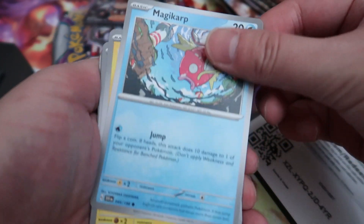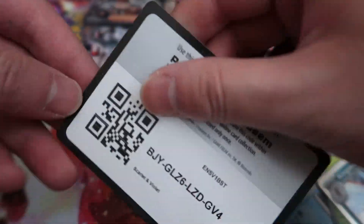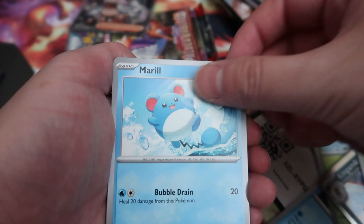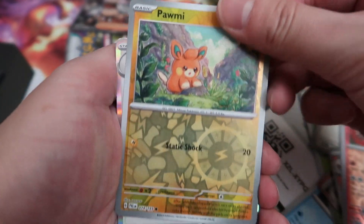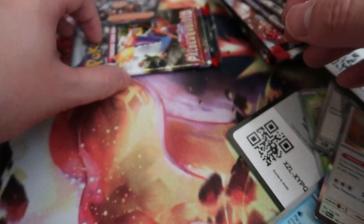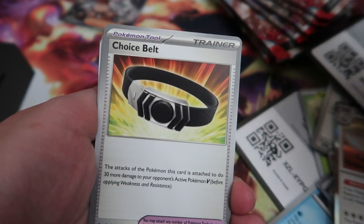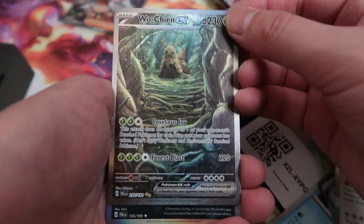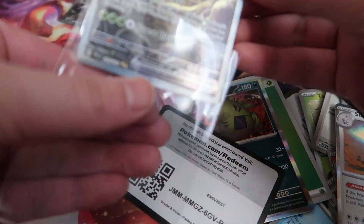Alright, speed-running through these — Magnemite, spider dog, Otter, and various commons. These packs are duds most of the time but you never know. First tin is one for three. Then we get a trainer — wait, is this a trainer gallery? Art gallery? Still good — Tyranitar! That's a nice full art EX. So two hits out of four, not a bad haul.